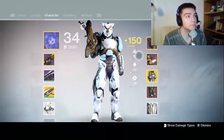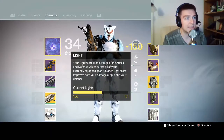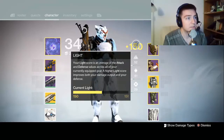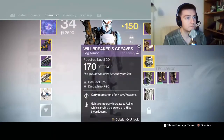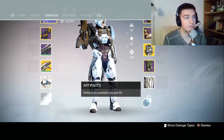Alright, let's go to the tower and see what there is to do. The light score is an average of the attack and defense values across all your currently equipped gear. The higher your light score, the more it improves both your damage output and your defense. Artifacts are available at level 40.